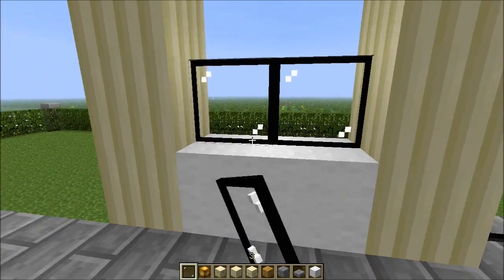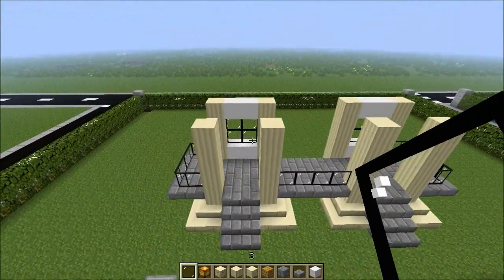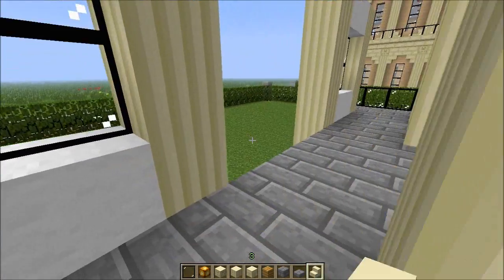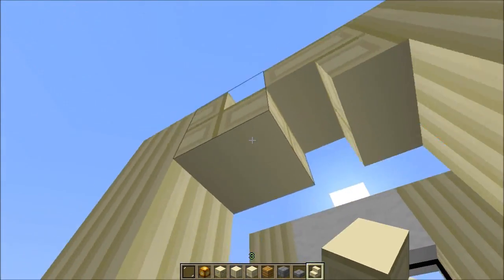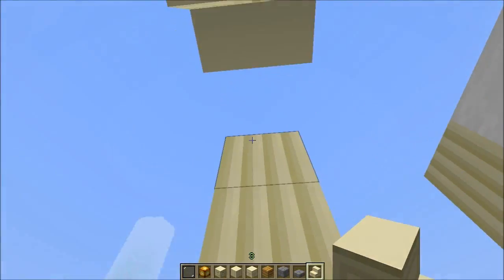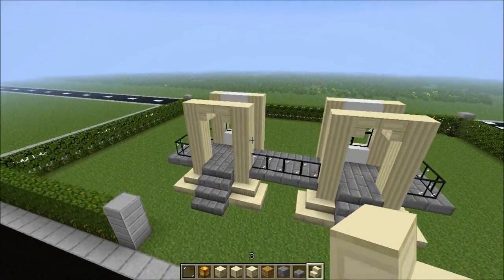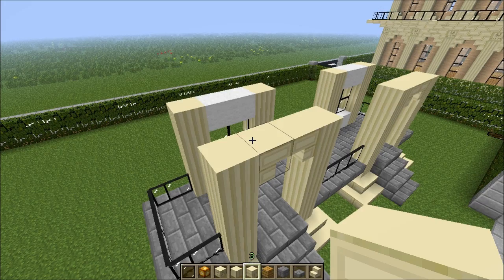I'm trying to think of the design. I'm going to add something to these pillars — upside down stairs. Yeah, that looks nice. The roof of that house is going to be out of the white wool.